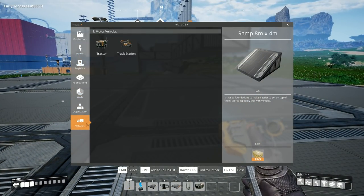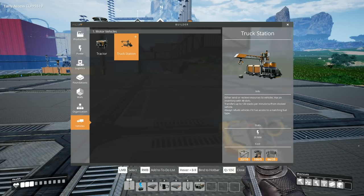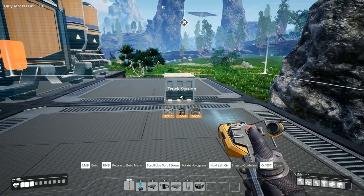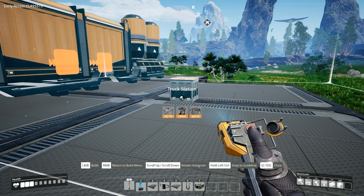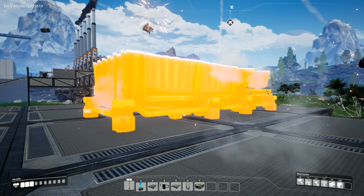You'll find this in the vehicles menu — you have your vehicle, and then you have your truck station. Now the truck station requires five rotors, 10 frames, and 25 cables. Keep that in mind before you go to build this. Make sure you bring enough stuff. The little box on the station is where it'll actually unload the truck — that's where the arm comes down. You want the arrows to be coming in the back, just like that.